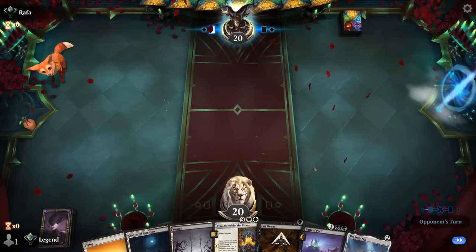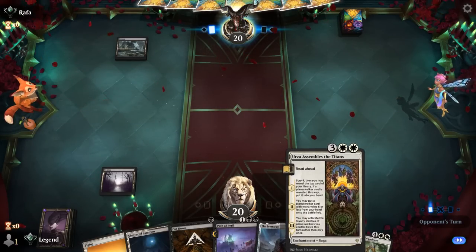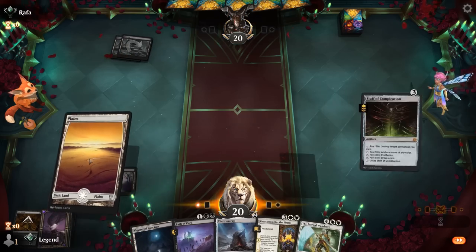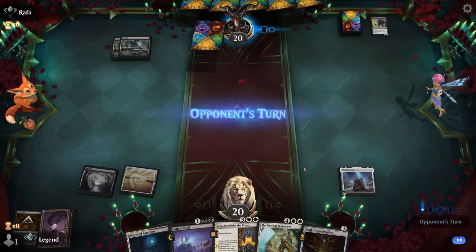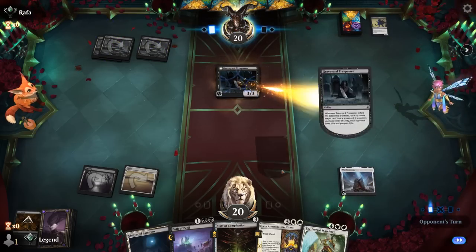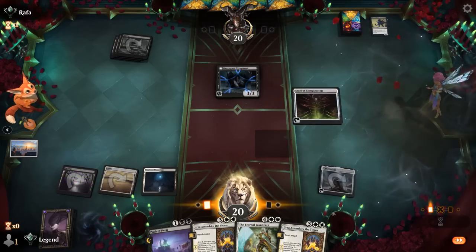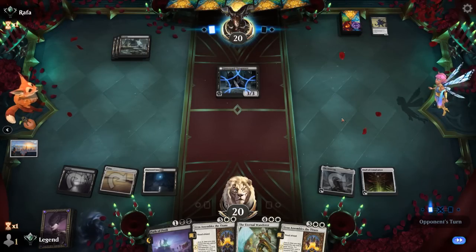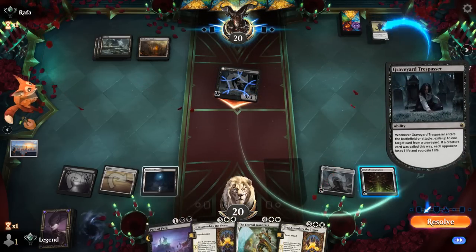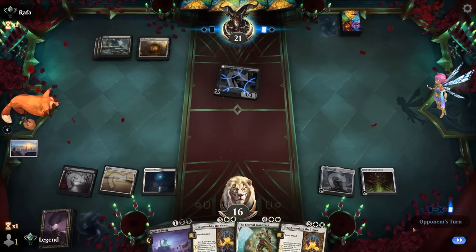Game 2: We're on the draw with lots of early interaction, Ironcrag to ramp out Urza Assembles, and a Staff in case we find Ashiok. The opponent plays a Trespasser. We start Urza Assembles from chapter 1 and find Ashiok. We put in Eternal Wanderer from chapter 2, make a token, and then play Ashiok. The opponent cuts down our token in response.